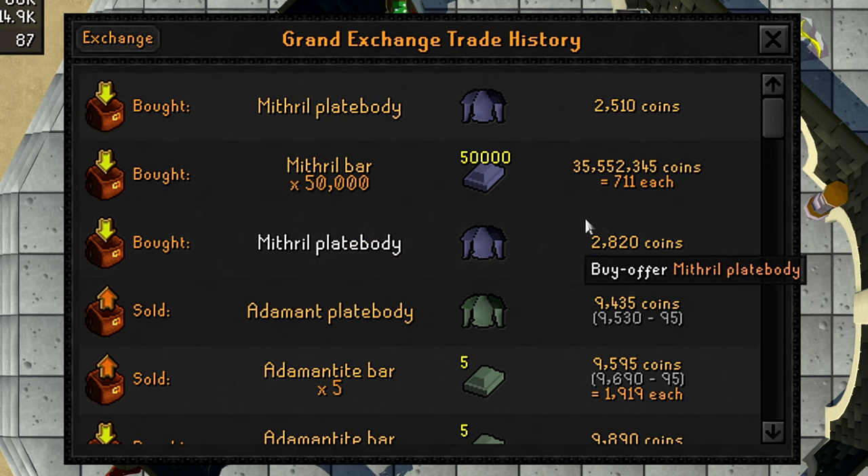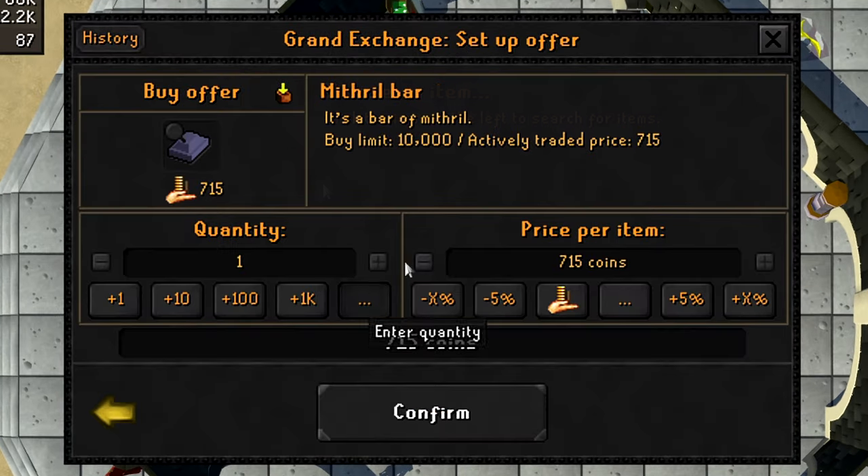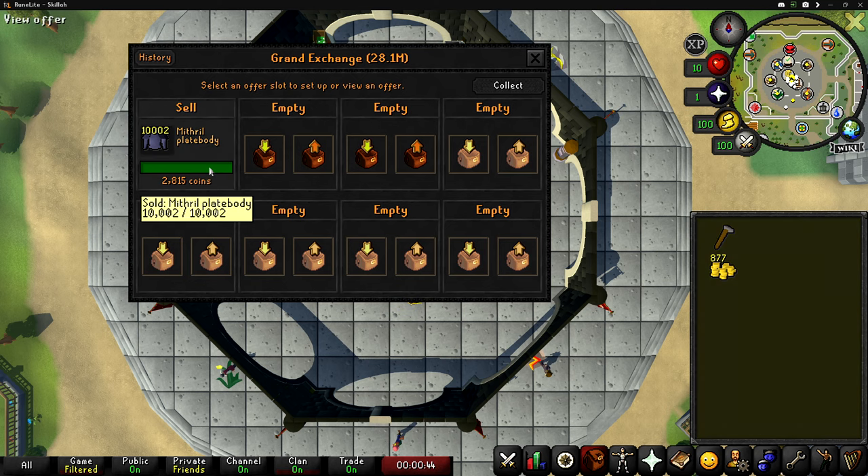I'm going to put the mithril plate bodies in for 2,819 GP — there's no way I'm taking an extra 310 GP loss on each plate body. To get to level 88 we need to make 2,702 more mithril plate bodies, requiring 13,510 mithril bars at about 10 mil total. In only three hours everything sold at the price I listed, which was a great outcome — if I'd listed at 2,500 GP I would have lost about 3 mil.